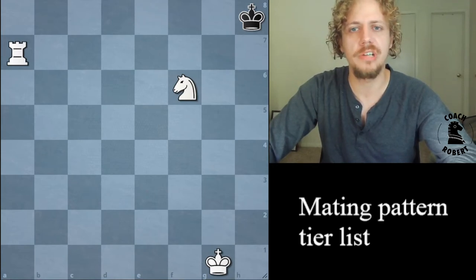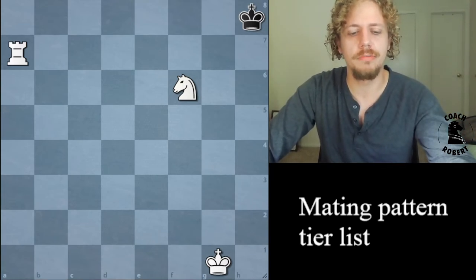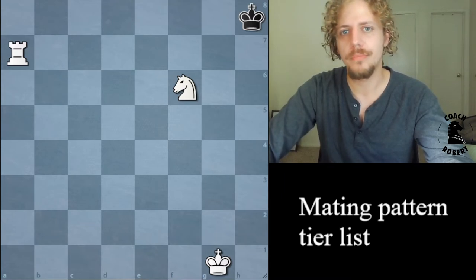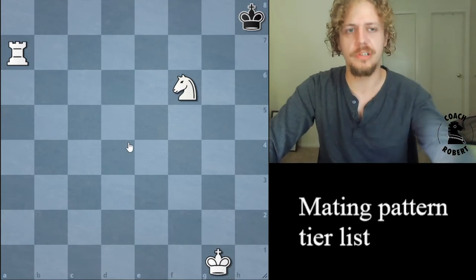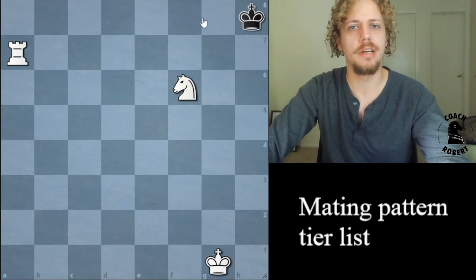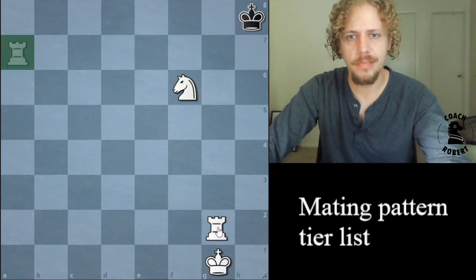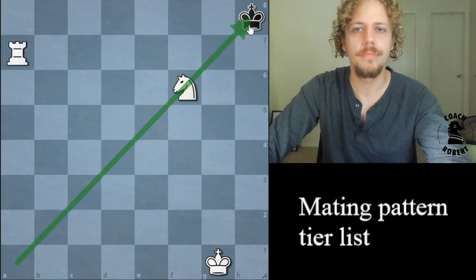This is our first tier 3 checkmate — there are no queens involved. This is the Arabian Mate, one of the oldest documented studied checkmates, from an ancient document from around the 8th century. It's with a knight and a rook, and it can only happen in the corner. You really need them to be in the corner. The Arabian Mate happens just like that — it's diagonally symmetrical, so if the rook was on another line, you could still do it.